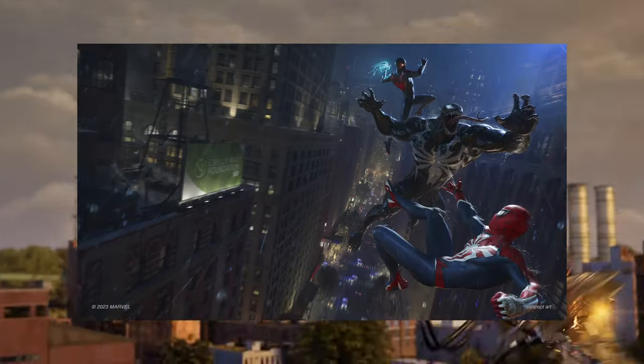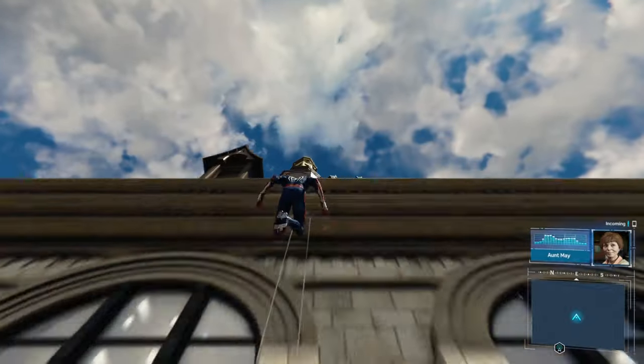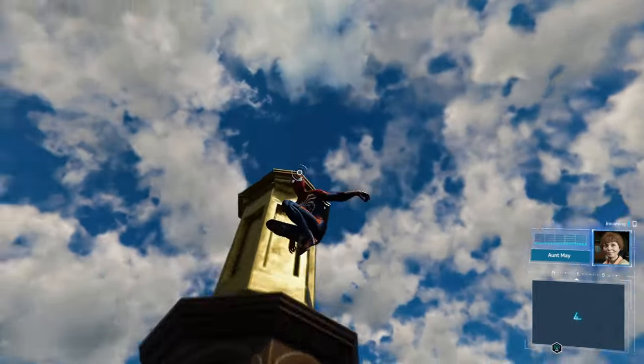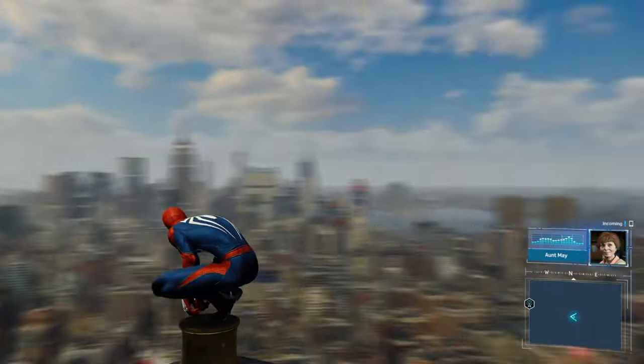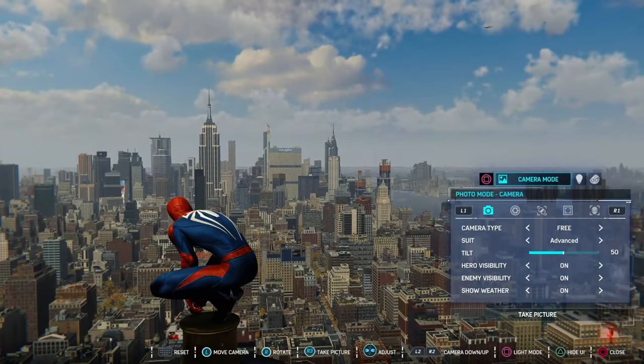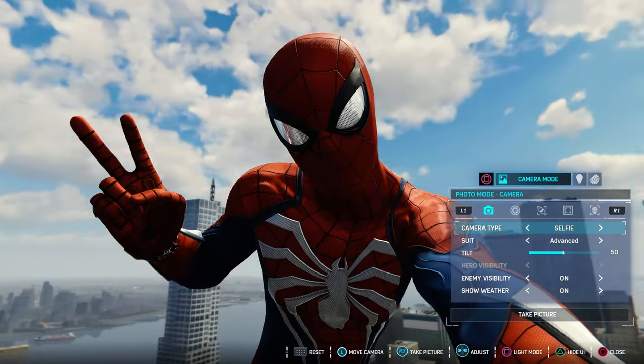Maybe being able to choose preset duo poses as well should be an amazing addition. For a smaller but very important feature — Insomniac, please add gridlines to photo mode. Any photographer knows the importance these have for the composition of photos, and it's just so annoying that this game doesn't have it.